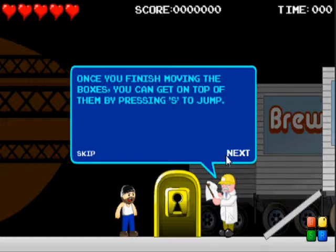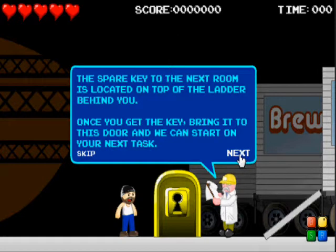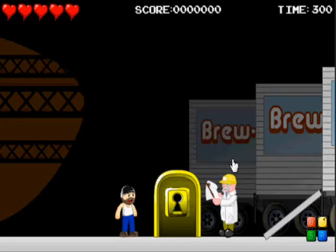Once you finish moving the boxes, you can get on top of them by pressing S to jump. The spare key to the next room is located on top of the ladder behind you. Once you get the key, bring it to this door and we can start on your next task. Where is that door exactly? The truck's behind it, so it can't be up against the wall — it almost seems as if there's just a door in the middle of the room.